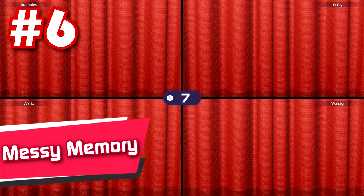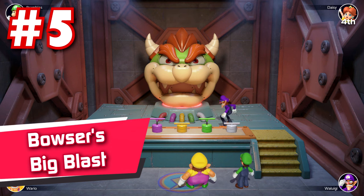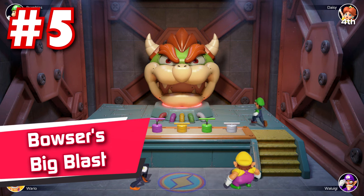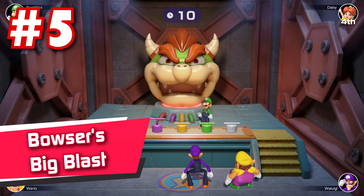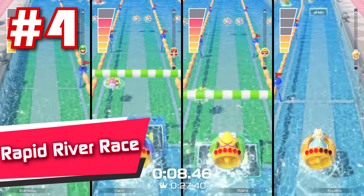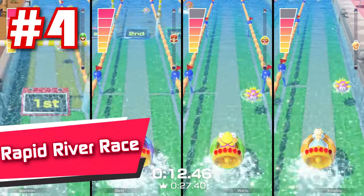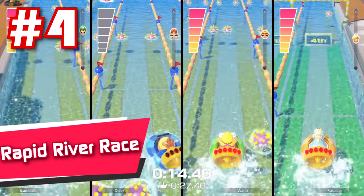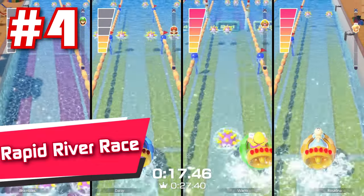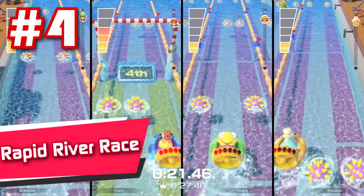8: Pogo a Go Go — this minigame is bursting with creativity, and it would have gotten a high ranking purely for the idea and presentation alone. But thankfully, Pogo a Go Go is not only extremely fun for both sides, but it might be the most balanced 1v3 minigame here, elevating it to one of the absolute best games out of the whole selection. 7: Trace Race — now this is an amazing free for all. It was such a genius idea to combine the fill-the-line genre with an intense race that you can't fall too far behind on, and that combination is wonderfully paired with an incredible presentation.